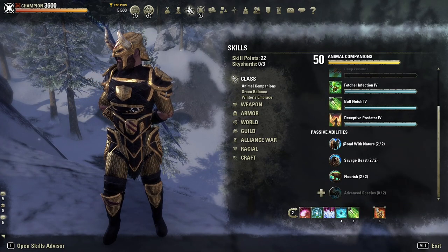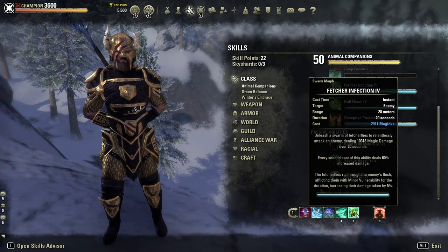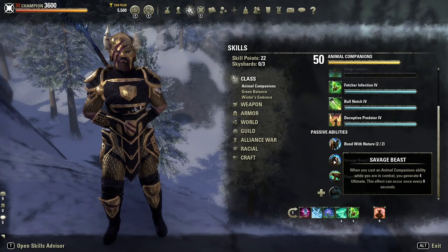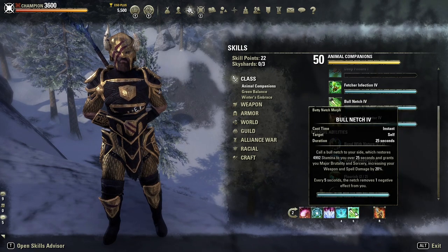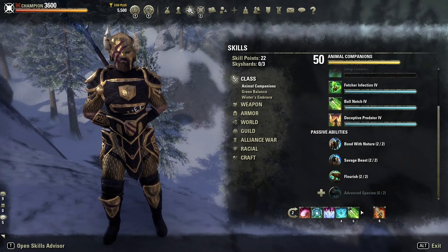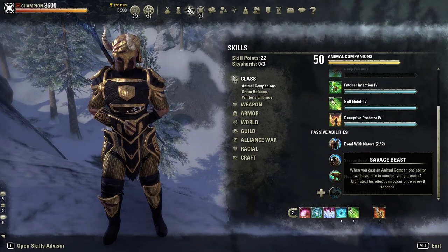For the passives, Bond with Nature is an important one — when your Animal Companion skill ends, you are healed. So when your Bullnetch ends or your Fetcher Infection ends, you get a heal. Not essential, but it's free and it's giving you a heal. Savage Beast: when you cast an Animal Companion ability while in combat, you gain ultimate. We are going to be casting Fetcher Infection, and you could literally recast Bullnetch after eight seconds to get the Savage Beast proc for increased ultimate gain.